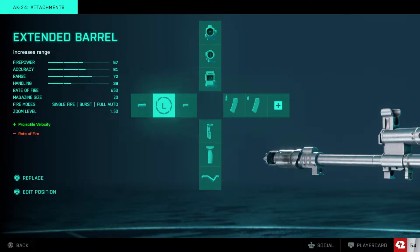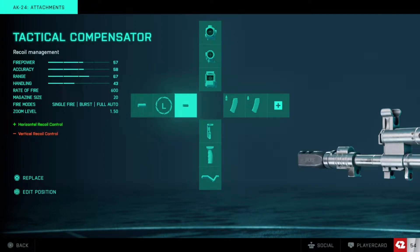For barrel attachments, a long barrel is a very good option because you get that projectile velocity — if you're at longer ranges this can help you hit your targets a little bit easier because rounds are faster. But you lose rate of fire, which in medium to short engagements is going to be detrimental. So I stick with the tactical compensator because of that horizontal recoil control — it is just so beneficial.